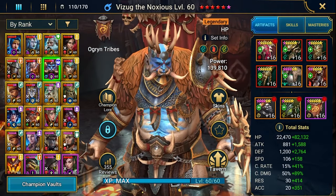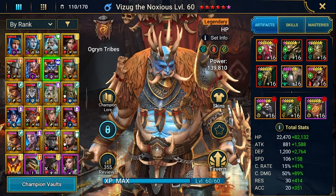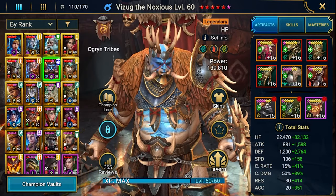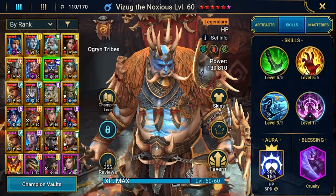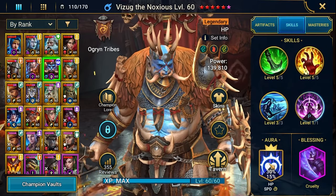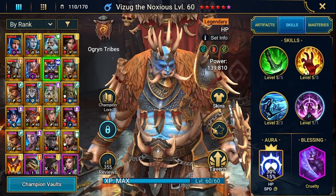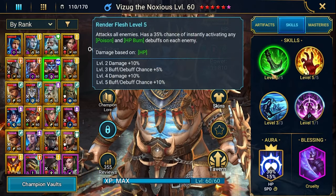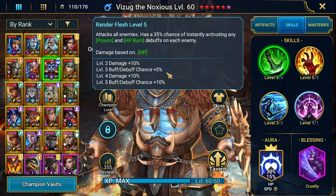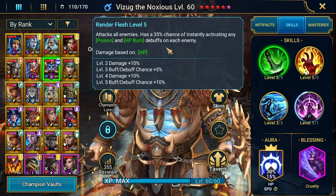It's not easy to get him because you need to pull your shards during a special time frame, since this is a Unity champion, which means he will have special additional bonuses to champions from the same faction. His A1 is attack all enemies with a 50% chance to activate poisons and burns on everybody.